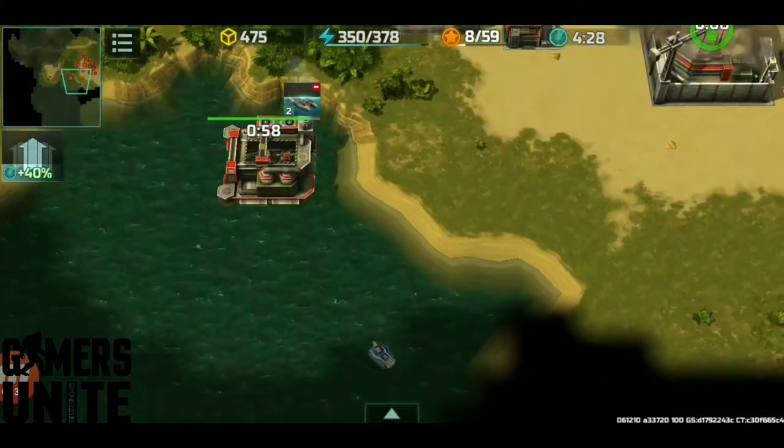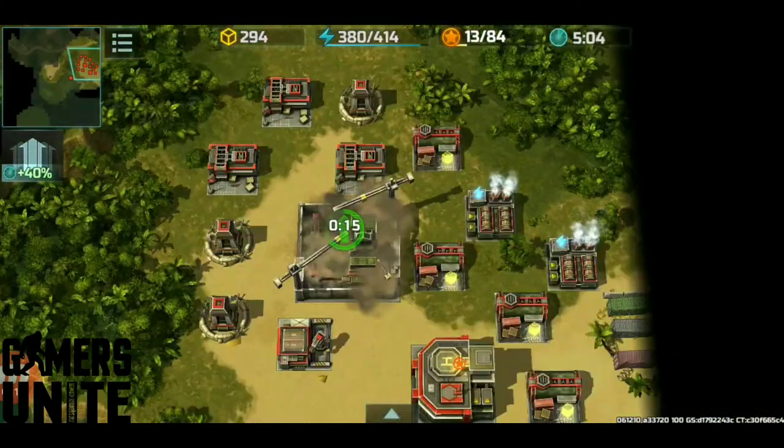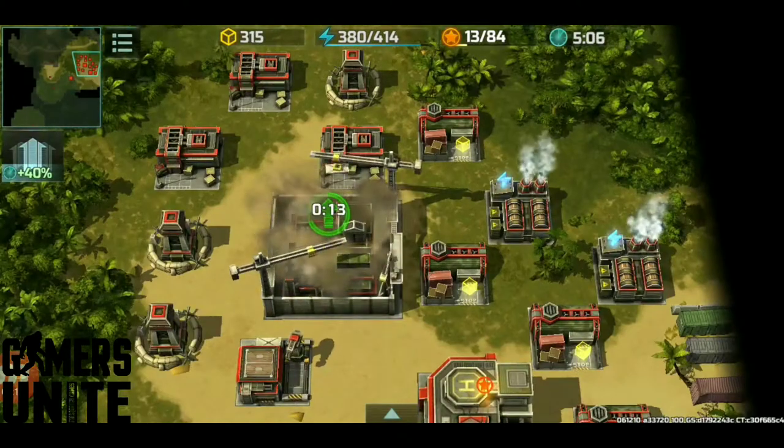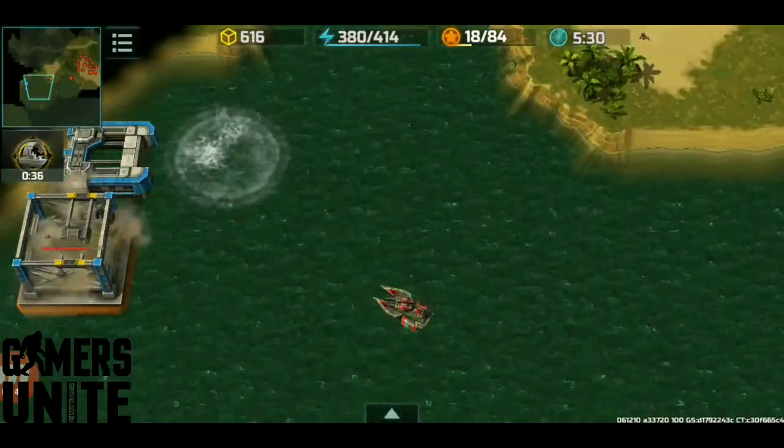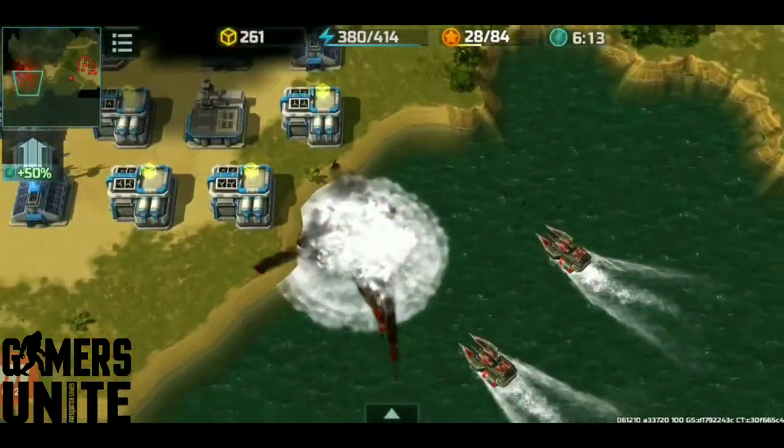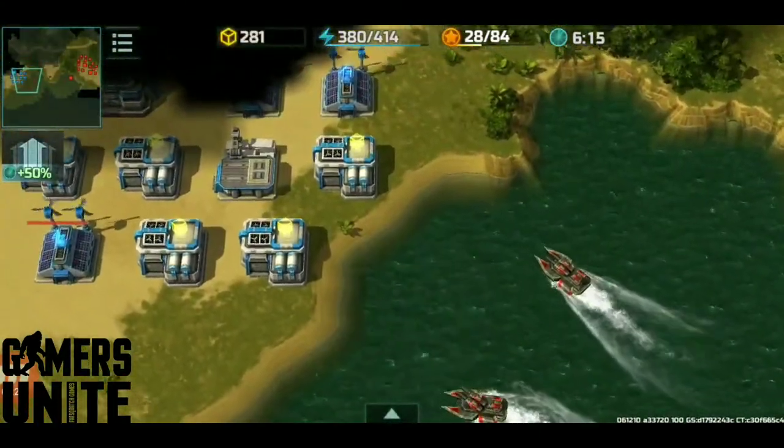We're going to need some ships. Crap, a Delta. Guys, we are going to need air support too. Let's get our jacks out quickly. Nice job, Alligator. Looks like we're able to take them out of the water, but we've got to finish them on land.